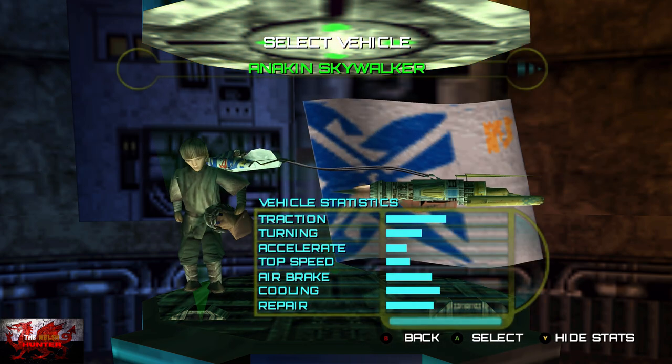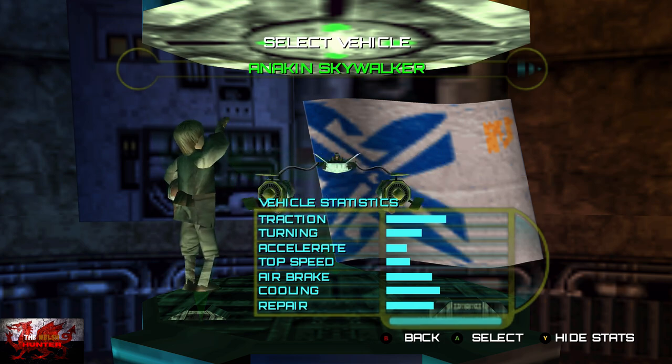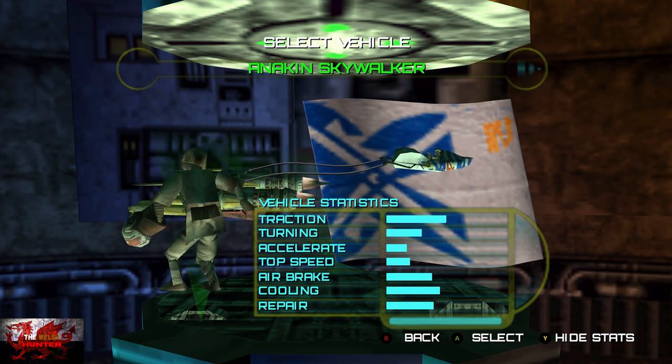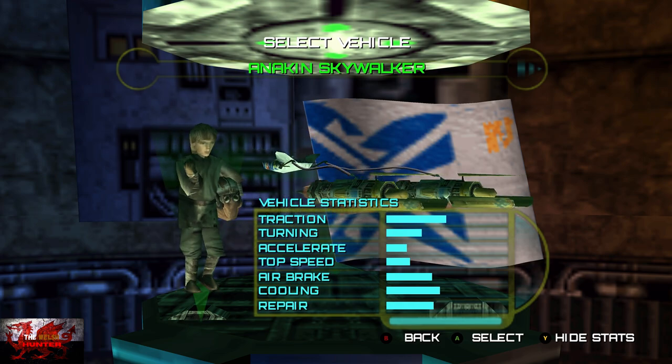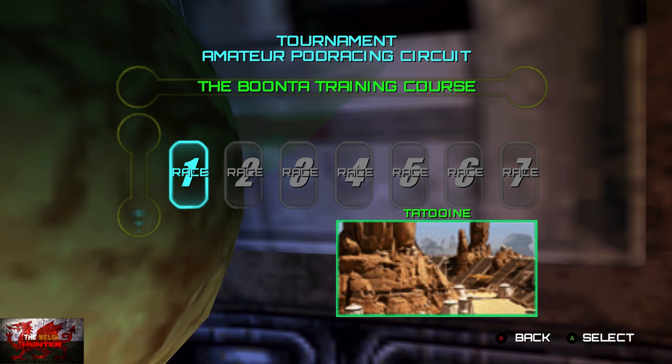Whatever name you want — I'll just go with something random. Now I'll stick with Anakin Skywalker. You can choose who you want, but there is an achievement with Anakin, so might as well just stick with this one. And this is where we're going to start slapping in them cheats. So press the A button.